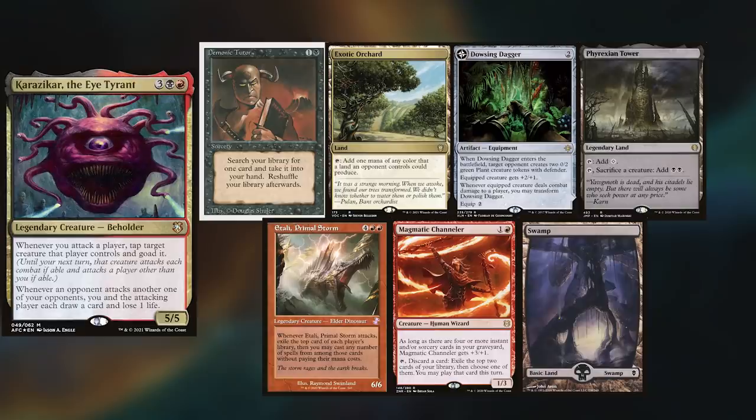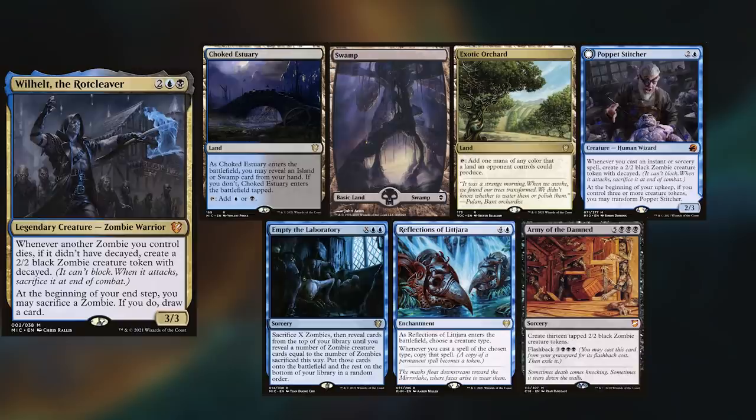Kevin is playing his Kara Zikar deck, the Eye Tyrant, keeping Demonic Tutor, Exotic Orchard, Dowsing Dagger, Phyrexian Tower, Itali, Magmatic Chandler, and a Swamp. New to the channel is Thibault playing Wilhelt, keeping a Choked Estuary, Swamp, Exotic Orchard, Poppet Stitcher, Empty the Laboratory, Reflections of Lejara, and Army of the Damned. Thibault wins the die roll and starts us off.